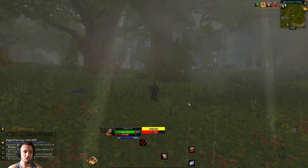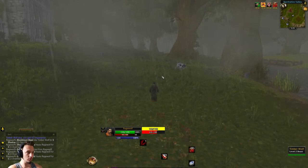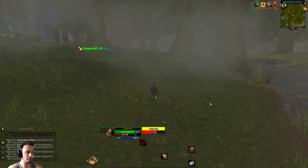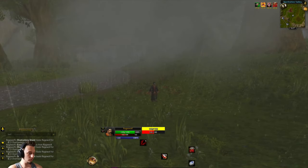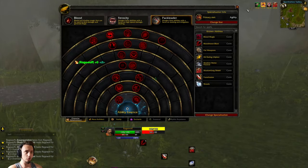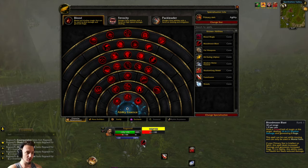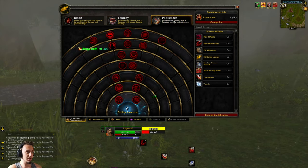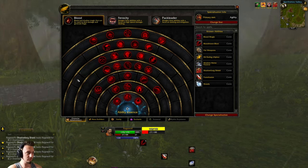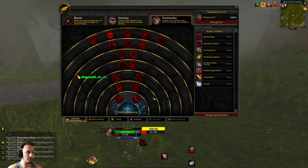Welcome back to Project Ascension, the Conquest of Azeroth server. It's one of the extended servers that you can pay into to get access to 21 new custom-made classes. Right now we're playing the Son of Aragul — a Worgan werewolf crossover. You have a mortal form that casts blood magic and shadow magic, building up rage, and when you reach 100 you transform into a bloodthirsty werewolf. There are Blood Ferocity and Pack Leader talent trees.